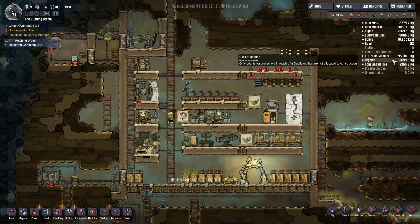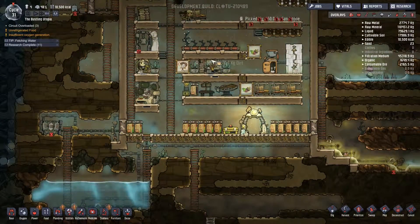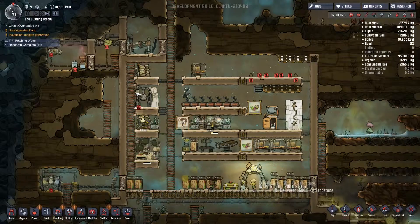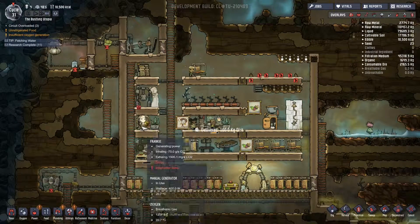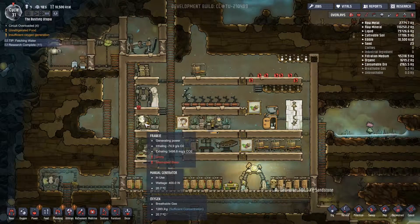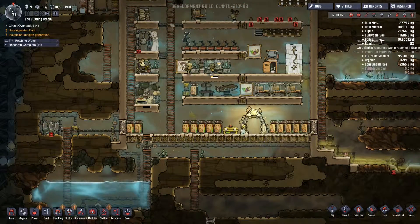Hi guys, and welcome back to Oxygen Not Included. In this episode, we're going to look at sorting out our power situation. We've got the whole base at the moment being powered from one guy, and he's working his little heart out, but it's all a bit too much for him. So, coal. Coal is the new thing.